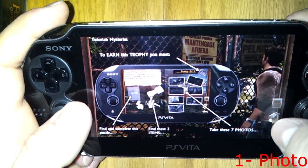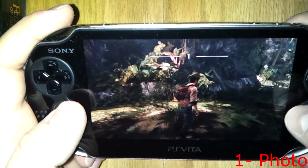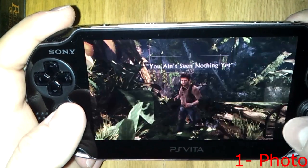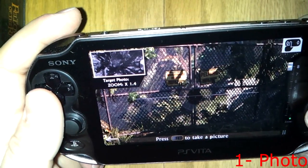So the first treasure comes right off the start. You basically start the game, turn around, then you walk over to this area by the truck and take a picture of the fence. And that will give you the first photo.